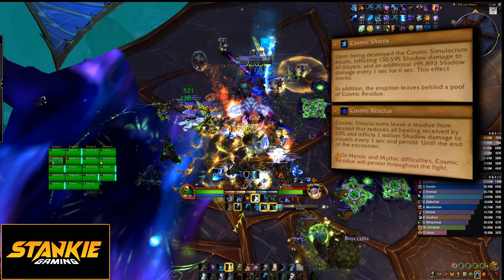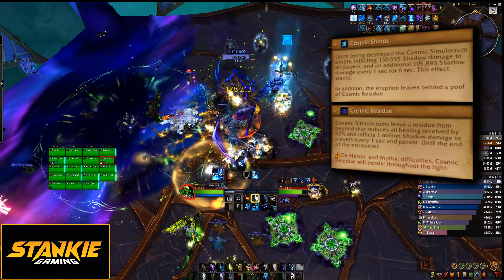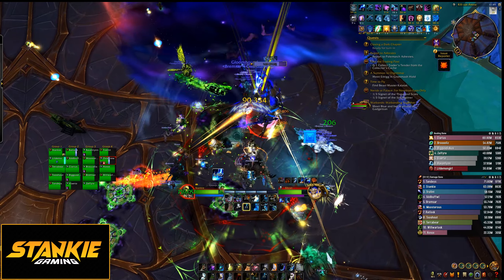Breaking a Simulacrum also spawns a puddle on the ground that reduces healing taken by 50% and deals a ton of damage — avoid the puddle, puddle bad. The puddles never go away, so eventually you will run out of space, which is why you want to spawn Simulacrums at the edge of the platform first. After you've cleared Simulacrums, you want to spawn the next set near old puddles to conserve space.